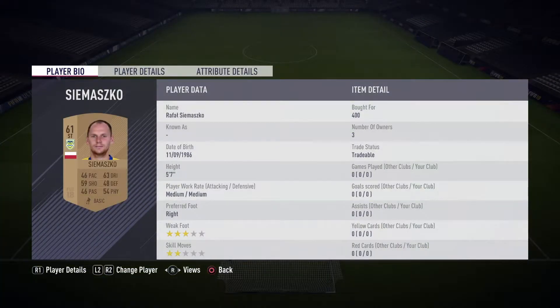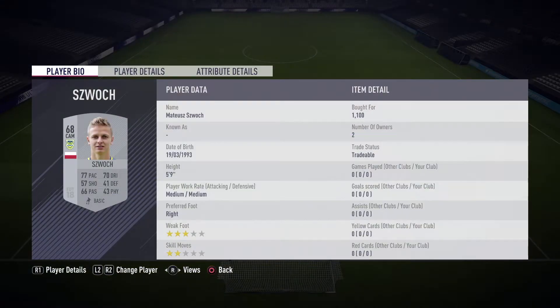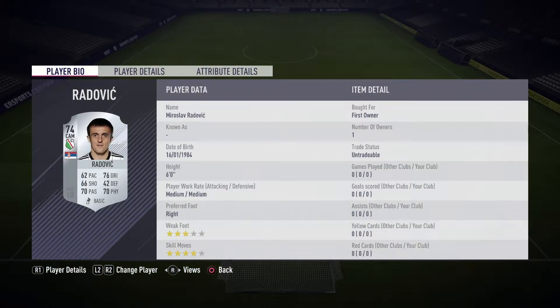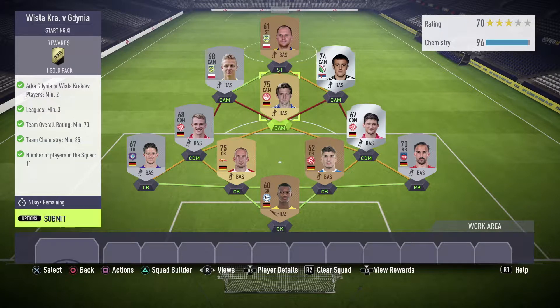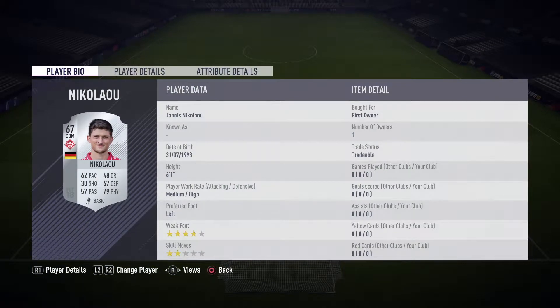I didn't have players from those leagues so I went and bought some. I was pretty surprised they were this cheap — I bought one for only 400 and another for 1,100. I also had a player from the Polish League already in my club, which gave me that link. A couple more players are from Bundesliga 2 and one from the Greek League who is German, so he gives us the nationality links.